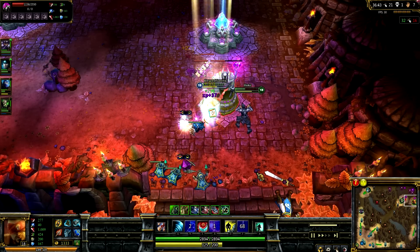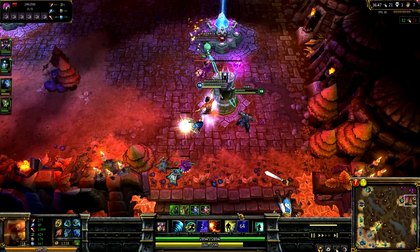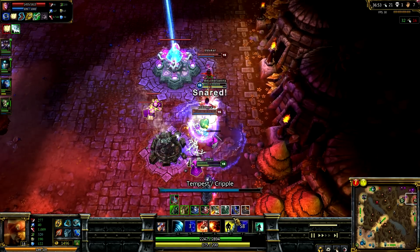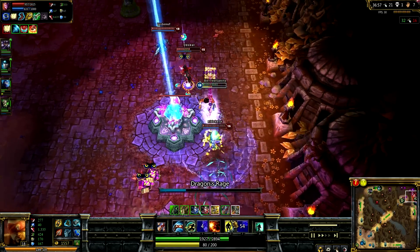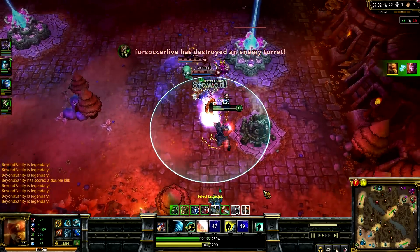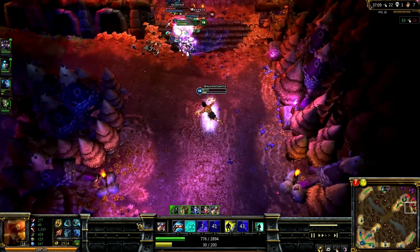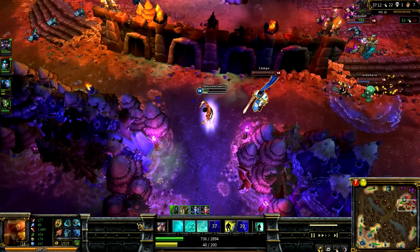It's especially good for displacing carries — displacing pretty much any one target. But his kick can also be used to displace multiple enemies. Right here Talon actually ends up getting knocked up by the kick to LeBlanc. You can really situationally use that — if people line up correctly for you, you're going to see some amazing things happen with some kicks.